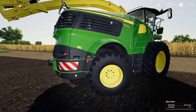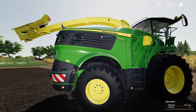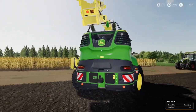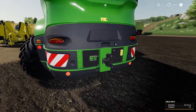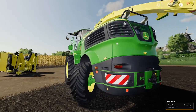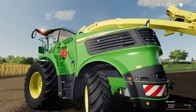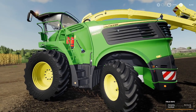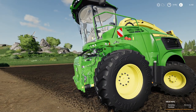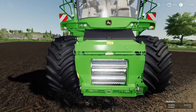Engine-wise you start with 770 horsepower — that's the 9700, the standard one. It goes up to the 9800 at 870 horsepower with a decent trailer hitch on the back. Then there's the 9900 at 970 horsepower for an extra £50,000, bringing it to just over £400,000 for the larger upgrade.